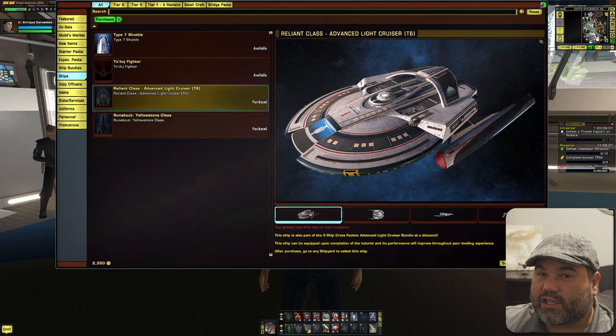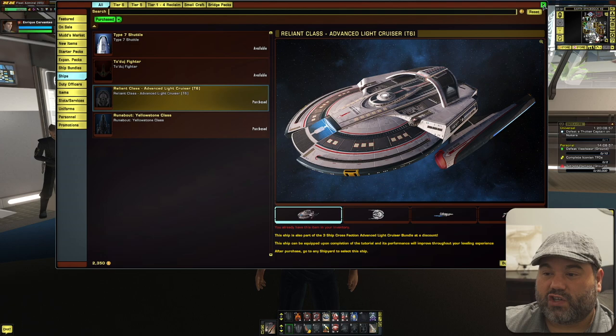Actually, I do have another tier 6 ship — the Terran Somerville that came out recently. I played the campaign for that and was able to unlock that ship, but I'm not currently using it on So'Like either. The Somerville is actually a really nice ship and is what I currently have on that character. Before that I had the Reliant, which I used for a while.